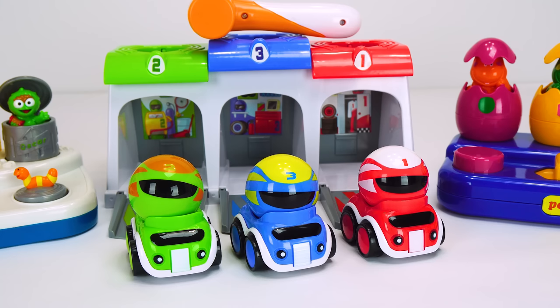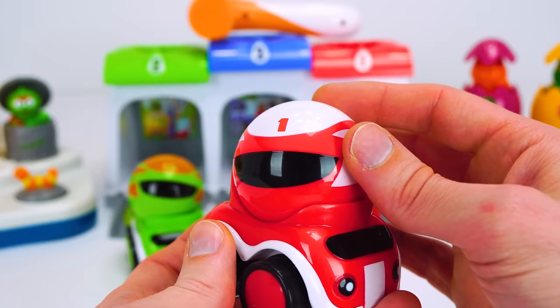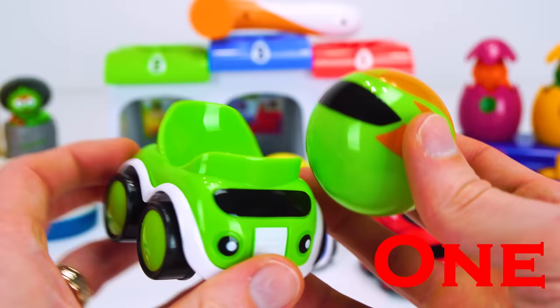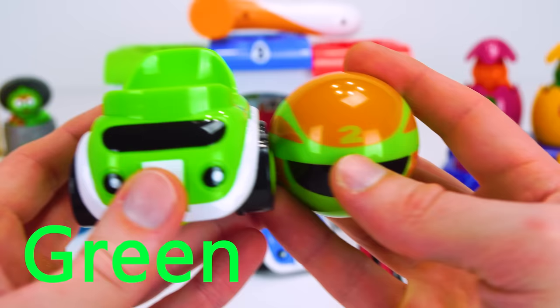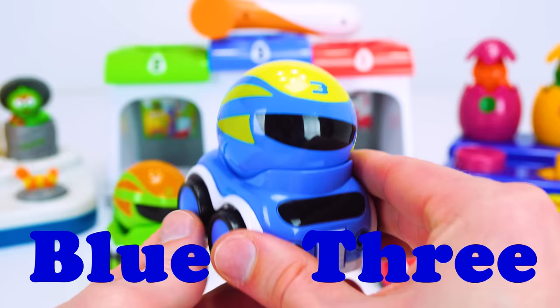I'm so excited because now we get to play with our car set. Let's take a look at these cars. Here's a red one, and look - they've got circles for helmets that come off. That's really cool. This car is red and it has the number one. This car is green and it has the number two. And our last car is blue and it has number three. Let's put them in their garages.